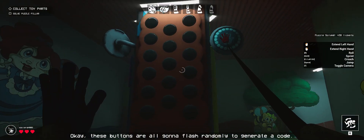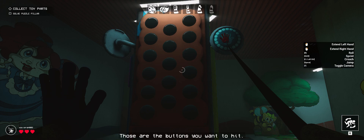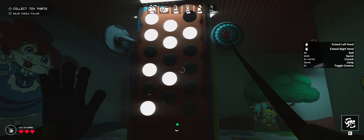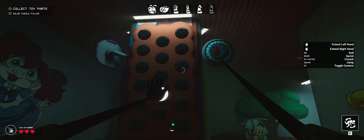These buttons are all going to flash randomly to generate a code. At the end, it'll settle on a code which will flash three times in a row — those are the buttons you want to hit. To complete the puzzle, you'll need to put in two of these codes. Let's get started.